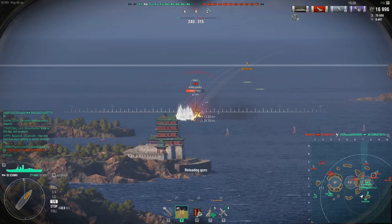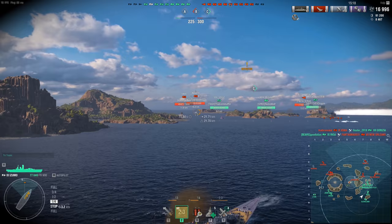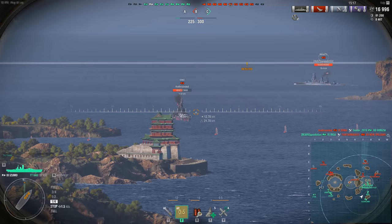A well-angled Izumo is one of the most difficult ships to dislodge from its position. You either have to wait for your destroyers to get into position to torpedo it, or just throw enough HE at it until it burns. Hang toward the rear of your team, but again, not at max range. The playstyle for the Izumo is pretty much the exact same way you play the Yamato.